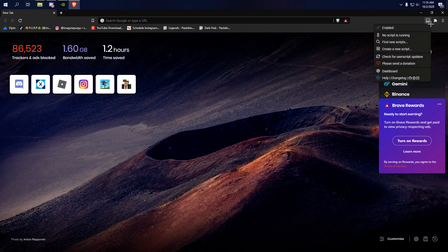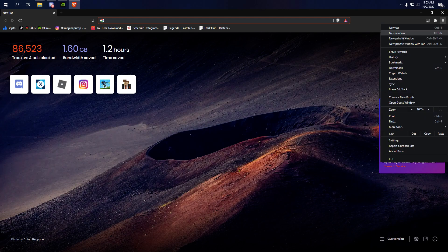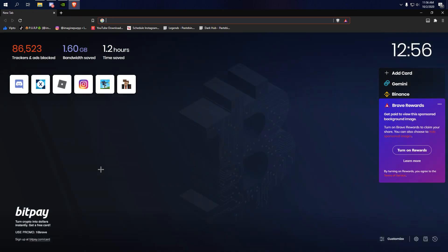Whether you're on Microsoft Edge, Google Chrome, Opera, Internet Explorer, Brave, Firefox, any search engine — Duck Duck Go, Tor — any of those should work for TamperMonkey. Just keep it installed and you're good.